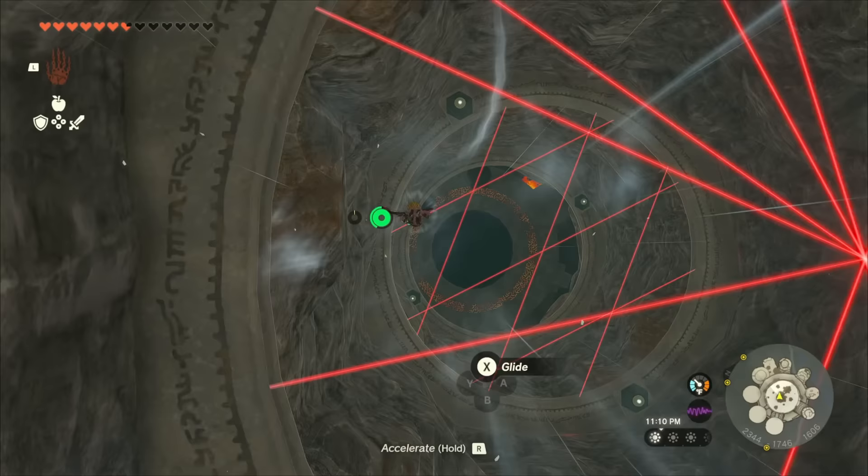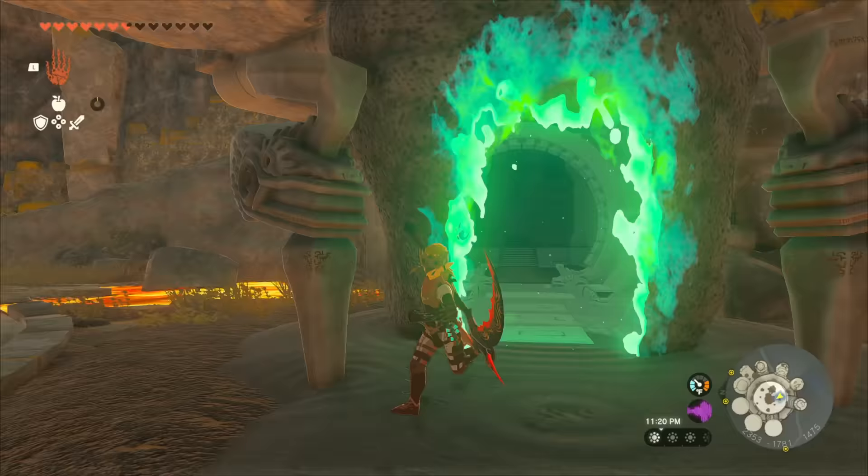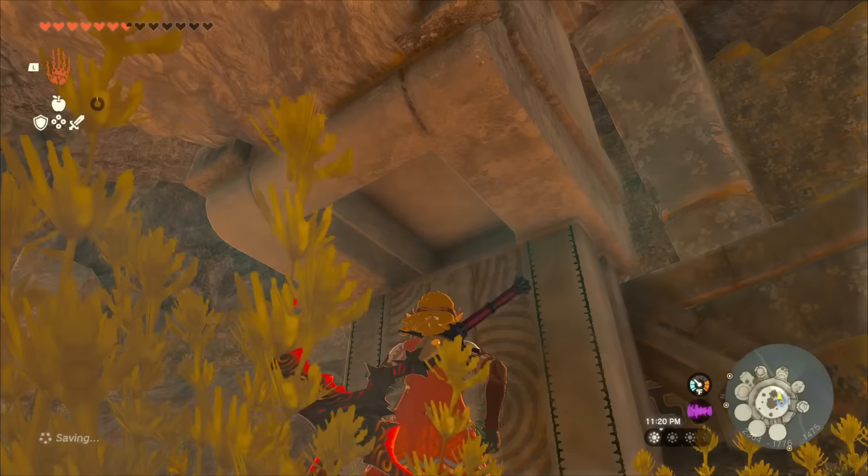There are a lot of laser beams — it's kind of crazy to look at. But once you get down to the bottom, you're going to see a shrine that you can activate. Activating the shrine isn't required, but what we actually need to do is get inside that room right there.